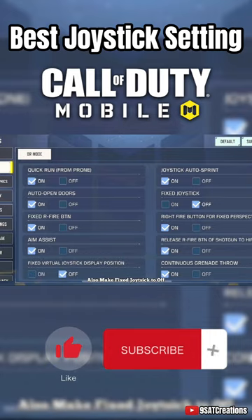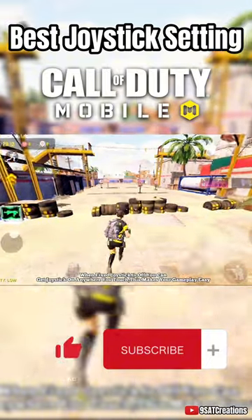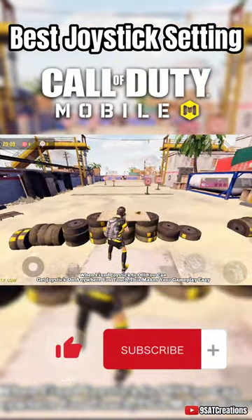Also make fixed joystick to off. When fixed joystick is off, you can get the joystick anywhere you touch. This makes your gameplay easy.